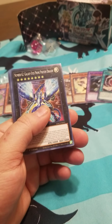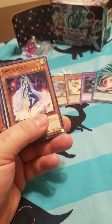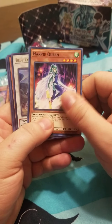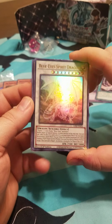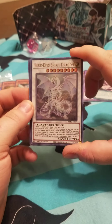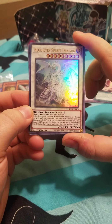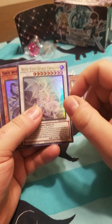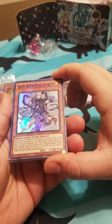Number 62 — Galaxy Eyes Prime Photon Dragon. I think I've got this already, but I put it in the other pile. I don't know enough about this to really know what kind of rarity it is. RP Queen — that sounds cool. Whoa now, this looks really blue. A Spirit Dragon? I guess that's what happens when Blue Eyes stay in the Shadow Realm too long. That's really cool.